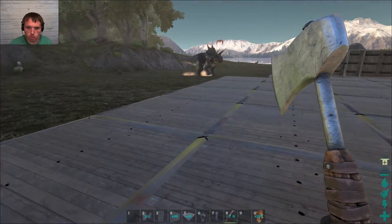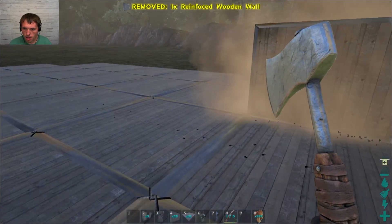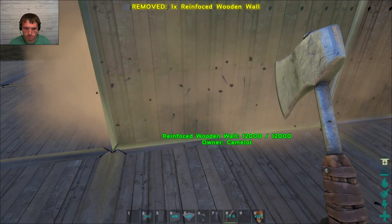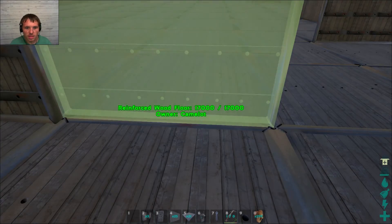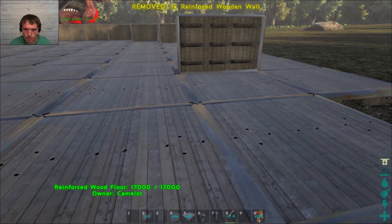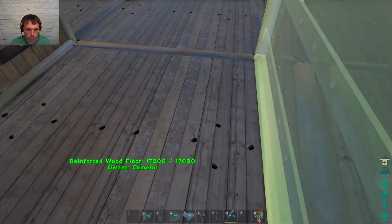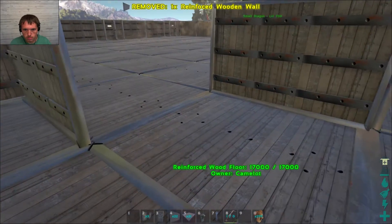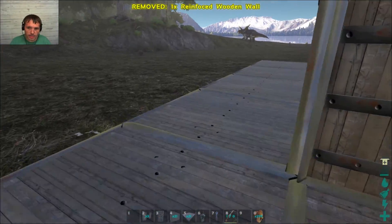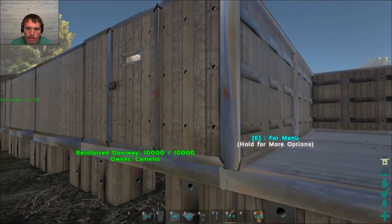Alright guys, we're back. I'm just gonna do a little bit more on this house here. And then we're gonna call it an episode and we'll pick up here next time. But what I've been trying to make sure of here is that I'm on the correct foundation when I place these, cause that's the hard part. See what I mean — you're in between two foundations, you gotta make sure you place it on the right one. The nice thing about this particular mod is you can pick up materials if you screw up.